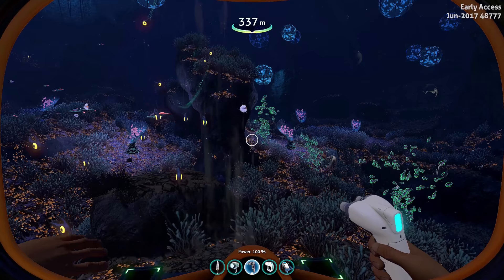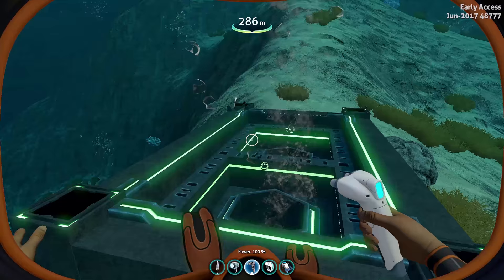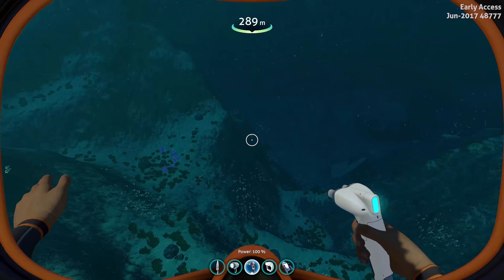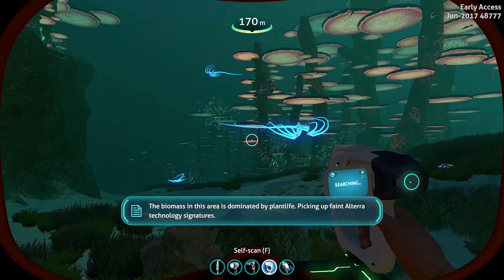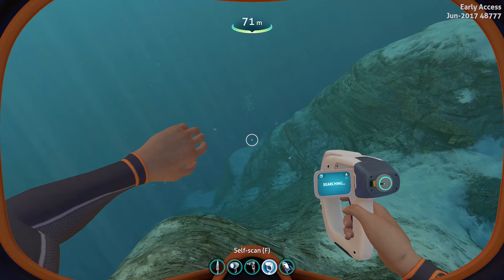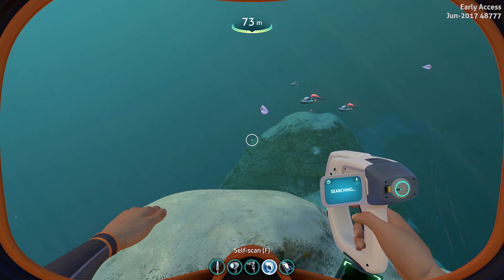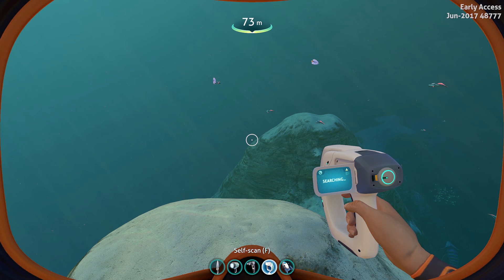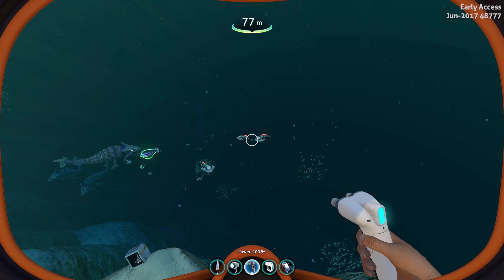If you haven't played this game before and you come across this, you're like, what the hell is this? Here's the one in the Mountains — or close to the Mountains. This is the mountain biome, not the actual mountain itself. We're pretty close to where the Reaper Leviathan spawns. So here we are in the Northeastern Mushroom Forest. This one looks actually slightly red. The biomass in this area is dominated by plant life, picking up faint Alterra technology signatures. And here's the last one — the Underwater Islands. The bone sharks look bigger than normal. It's neat to actually have that in there. I really didn't think it was going to be put in there, but it would be a whole lot of extra work. Well done, guys.